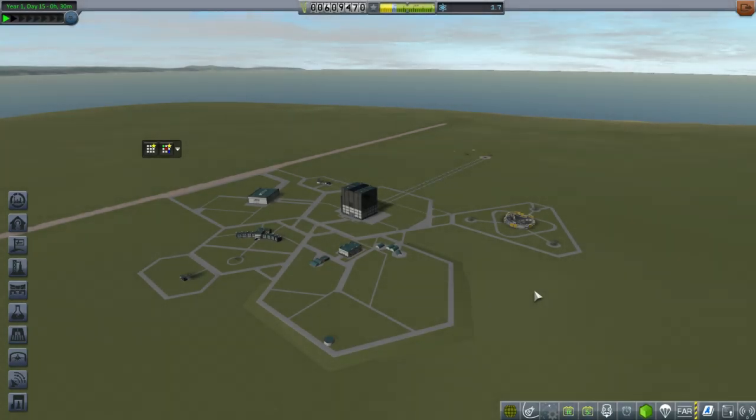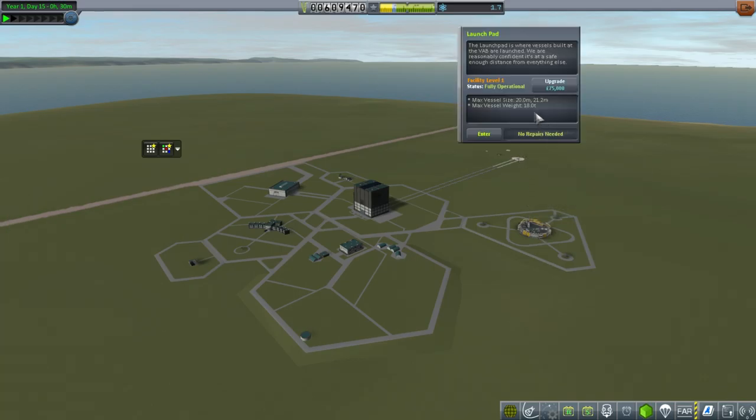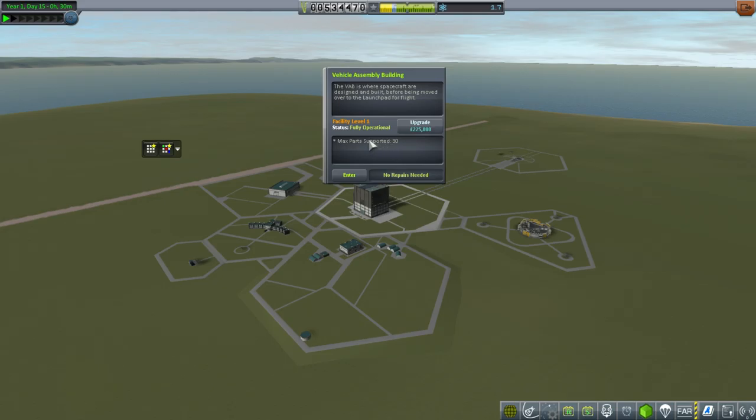Hello everyone and welcome back to my colonization series in Kerbal Space Program 1.1.2. In this episode I hope to land a Kerbal on the moon and return that Kerbal safely to Kerbin. First I'm going to upgrade the launch pad because otherwise our max vessel mass is 18 tons. We could send the mission in multiple pieces but we can't dock things together right now. I'll also upgrade the vehicle assembly building because 30 parts is rather restrictive.